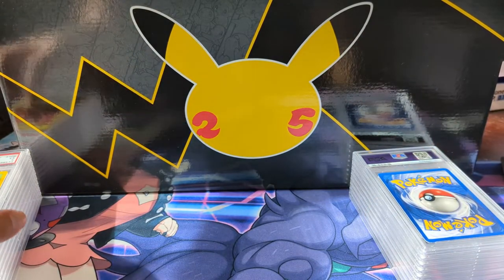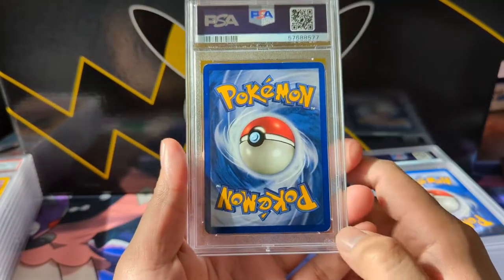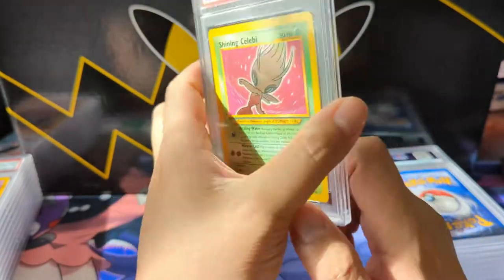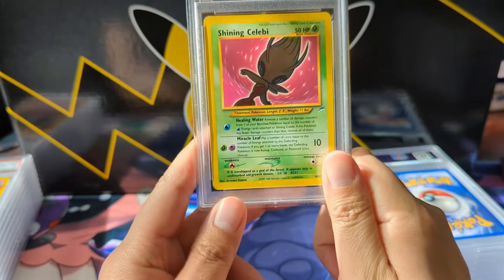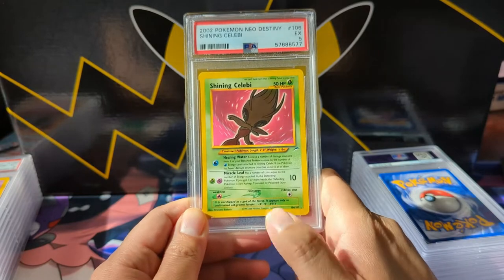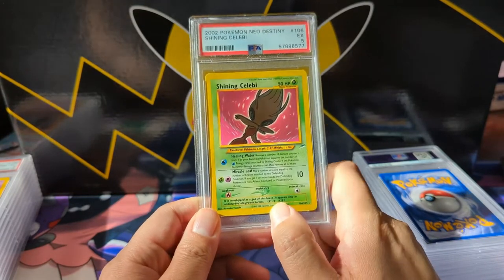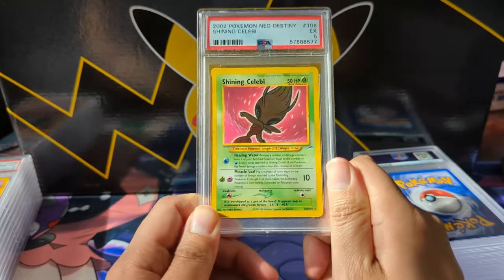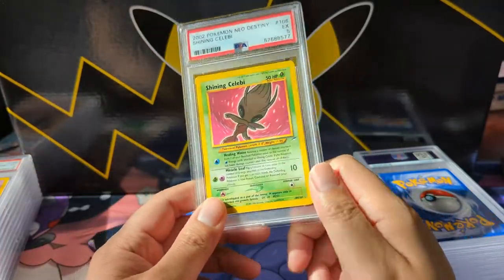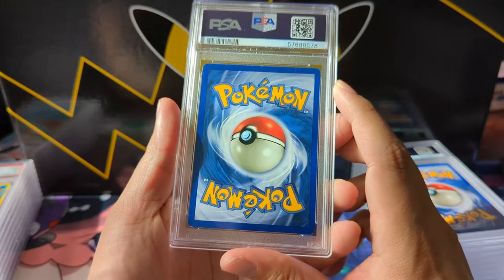Now we're moving on to some high-end cards, but they are pretty damaged. This is the Shining Celebi from Neo Destiny — definitely edging all around. Unfortunately we got the excellent 5. I'm not even sure if I have all the shinies at this point, but going for a complete shiny set is definitely worth getting graded. They did upcharge me on a bunch of cards — I imagine this got upcharged at least to $20.